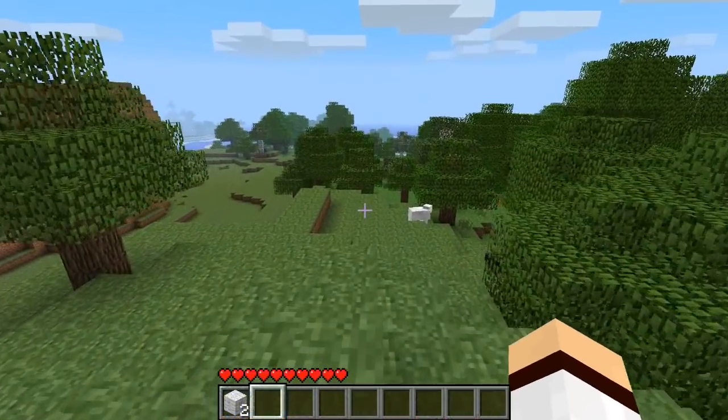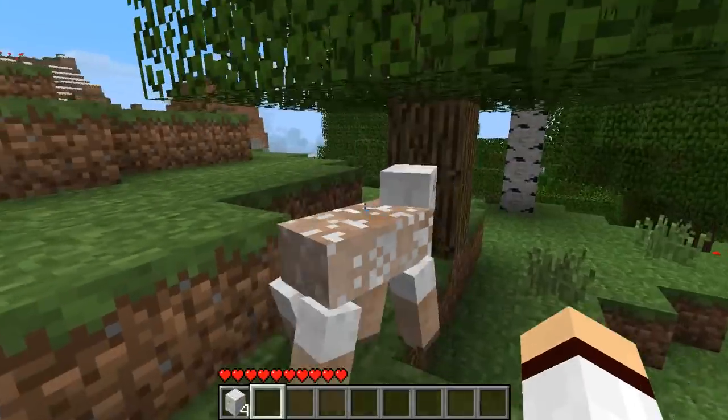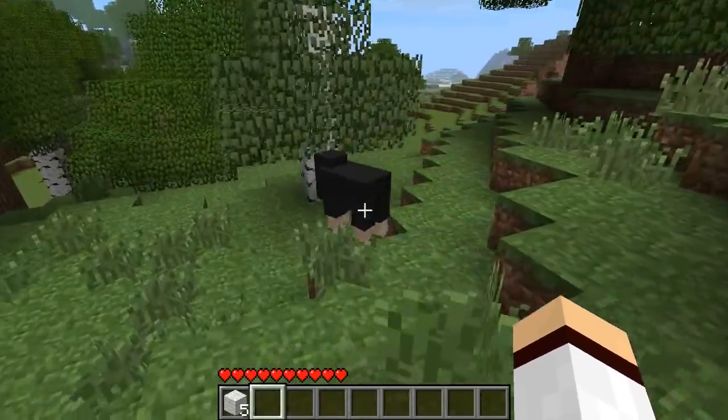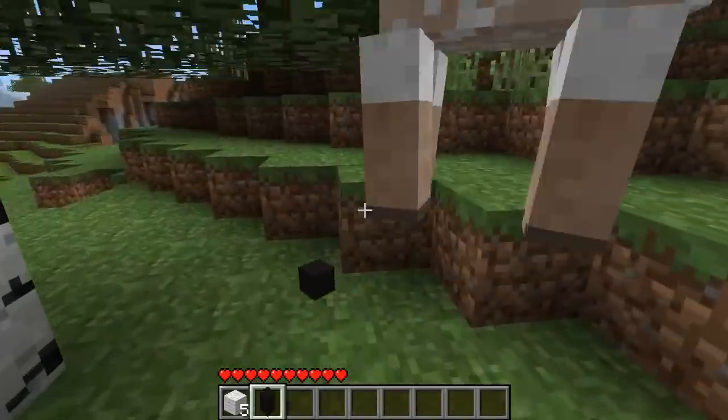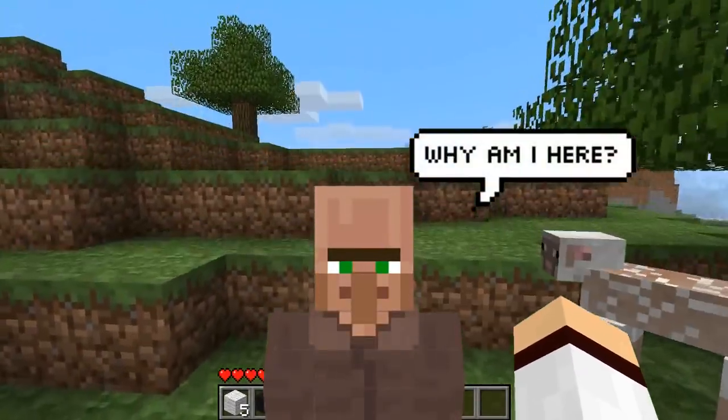Back in the earlier days of Minecraft, you were able to obtain wool from sheep by just punching them. You didn't have to use shears in order to get wool from them. You could just punch the sheep and they would automatically be sheared and give you up to 2-3 wool.